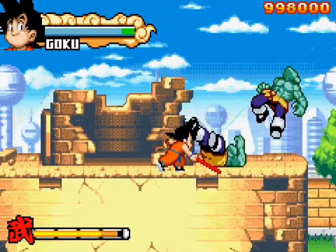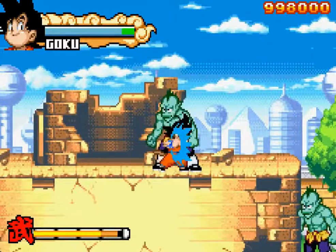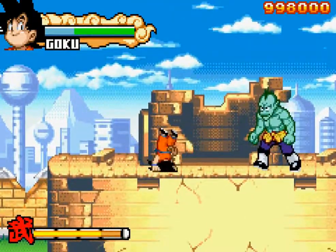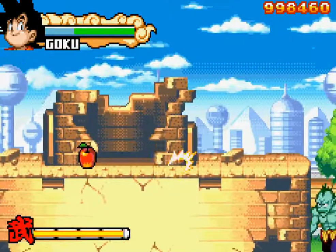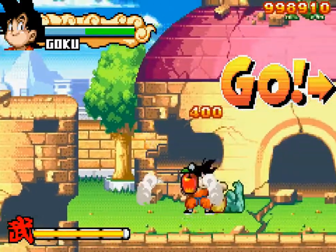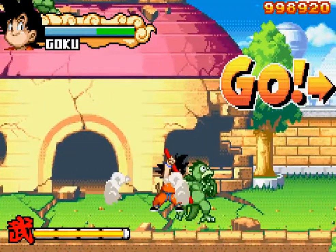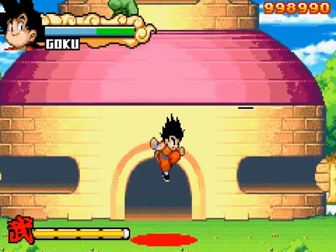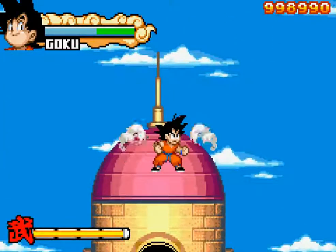Unfortunately for the last battle with Piccolo, we don't get to use our beat-em-up health bar — we get to use our tournament-style health bar. Which of course means, like here we have red, orange, green, and blue. But in our last battle all we're going to get is red and orange.